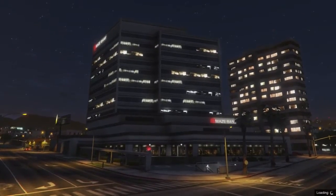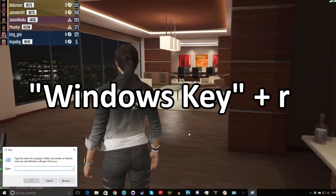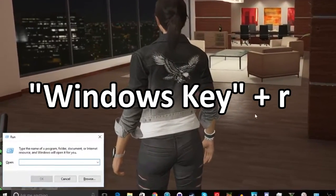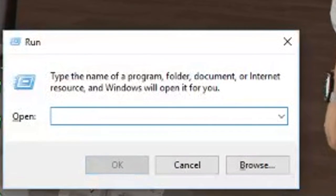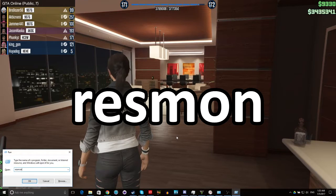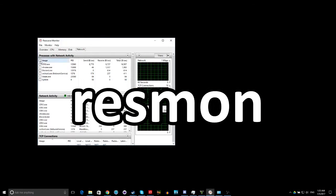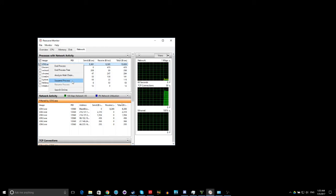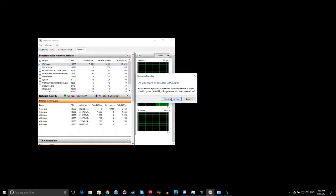If I want to get into my own lobby for any reason, after loading into Grand Theft Auto Online, I hit Windows key and R together. It shouldn't matter if you're alt-tabbed or are in a menu, but it will matter if you disable the Windows key for gaming. After the Run window comes up, type in R-E-S-M-O-N for Resource Monitor, find GTA5.exe in the list, right-click and suspend it for 3 seconds, then re-enable it by right-clicking GTA5.exe and hitting Resume. A couple of seconds later you should see all the players leave the lobby.